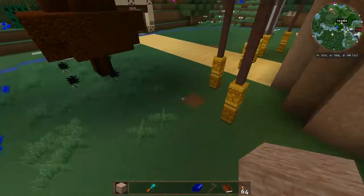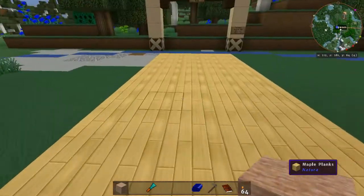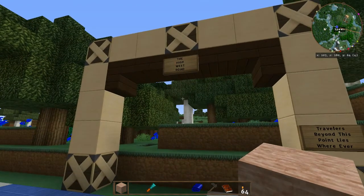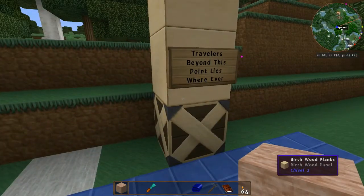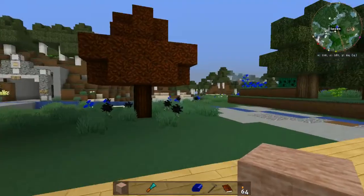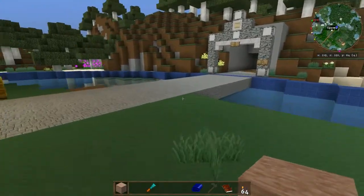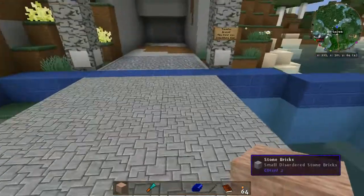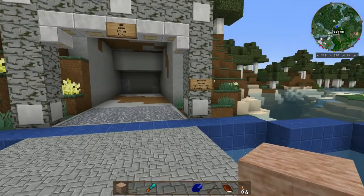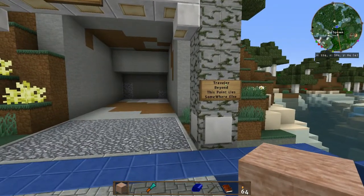This of course leaves the West Road, which is made of wood - made of maple. Here is the road leading out west. 'Travelers beyond this point lies wherever.' Eventually - I haven't decided how far out I'm going to take the roads - anywhere from probably 250 to 500 blocks. Somewhere at that point they will eventually just kind of peter out into little paths.